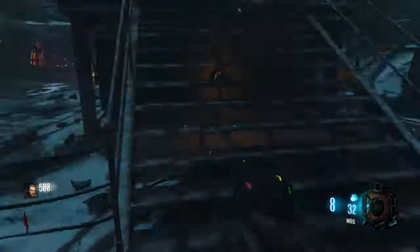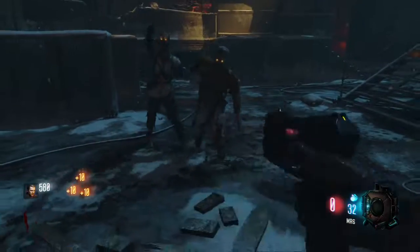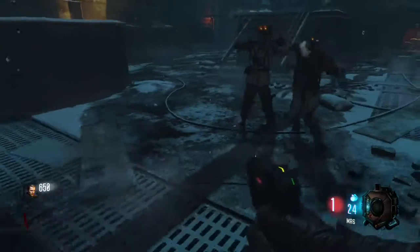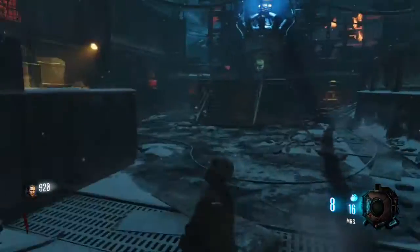Hey, what's going on guys, my name is OfficialZ and today I'm going to show you a high round strategy on The Giant. For the first round, you're going to want to shoot every zombie in the leg 8 times, then knife them. This will give you the most points you can get.